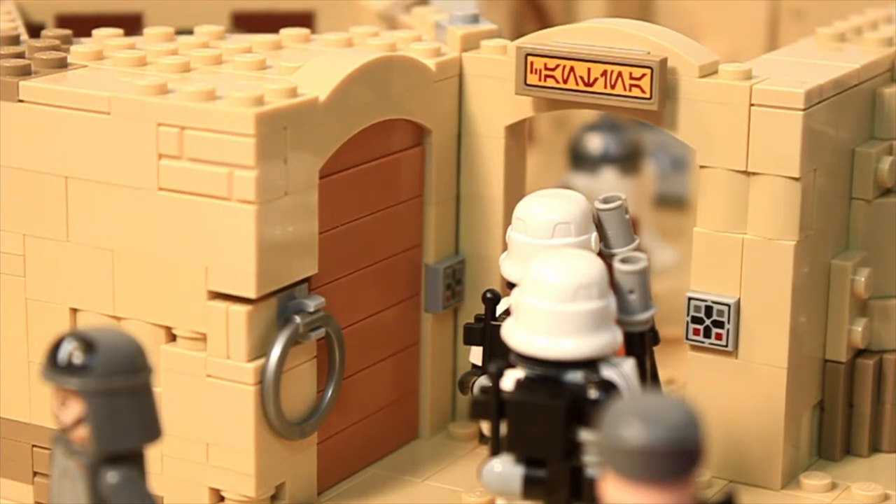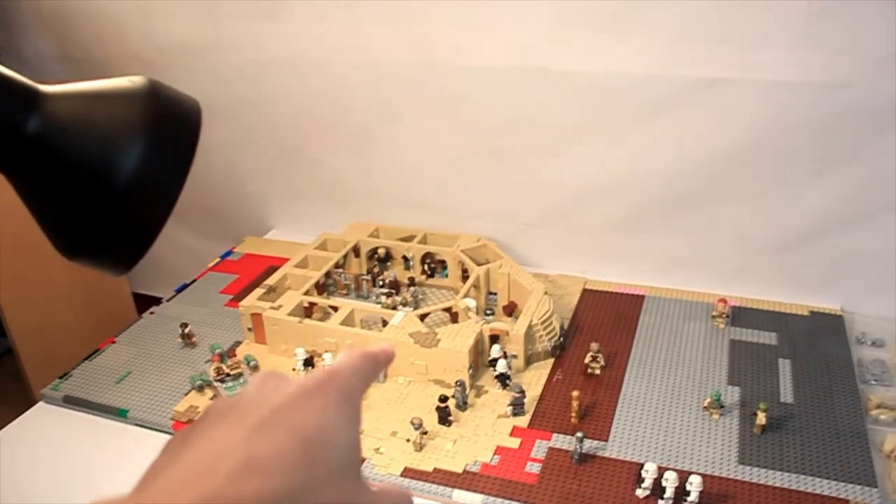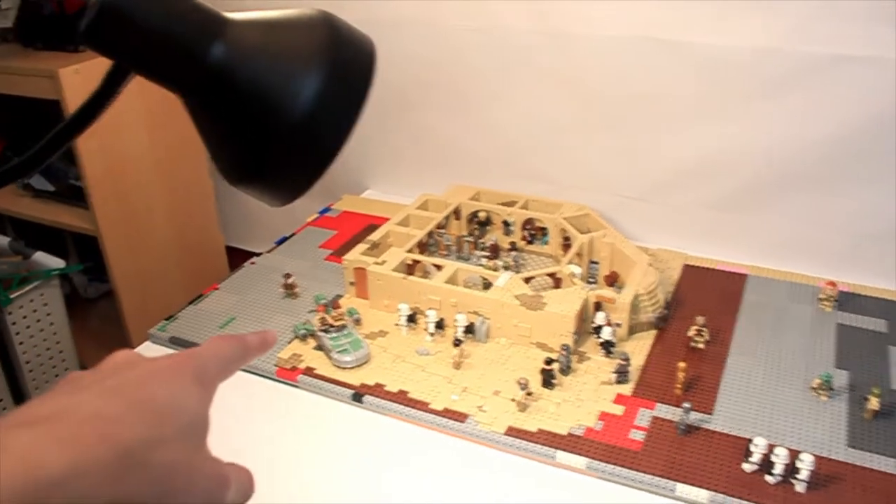What you're looking at right here is just a little sneak peek of some of the progress I got done on the cantina. I actually, as you can read in the title, finished the cantina, except I do have to swap out some parts for other colors. As you can see right there, that was the entrance to the cantina, and this is just kind of the full layout.